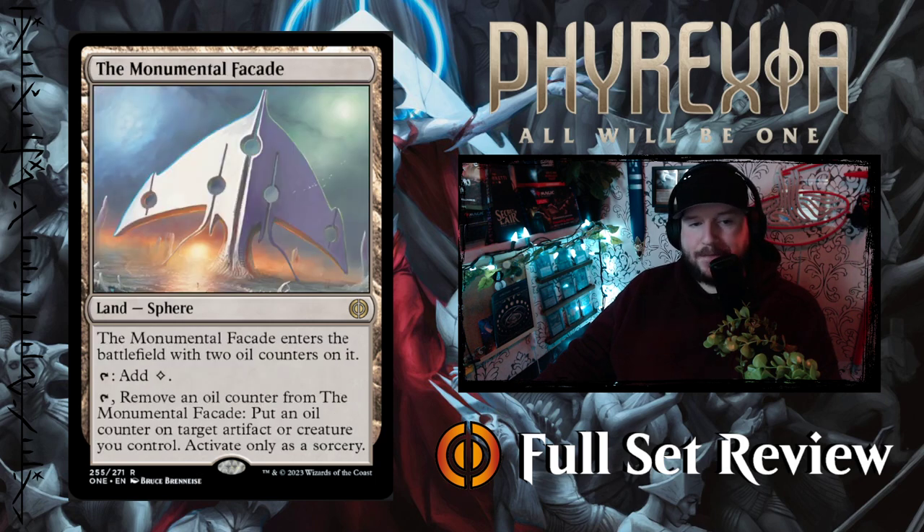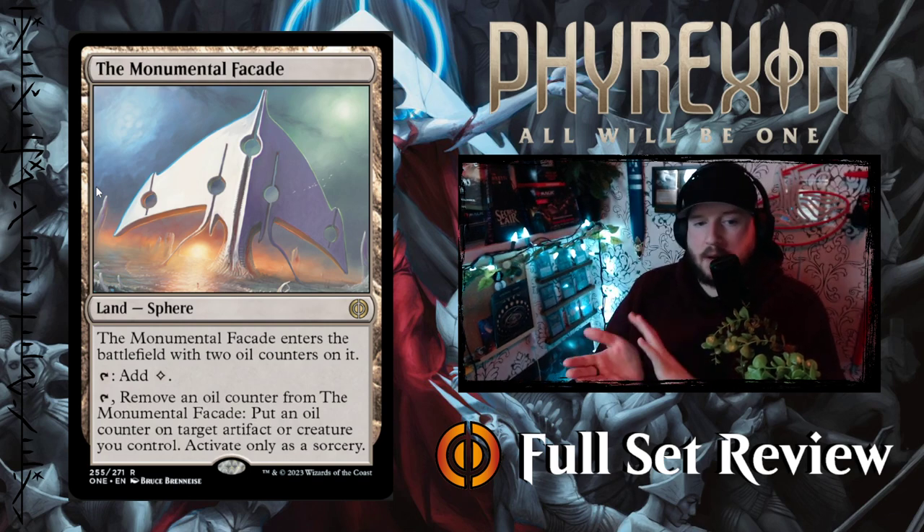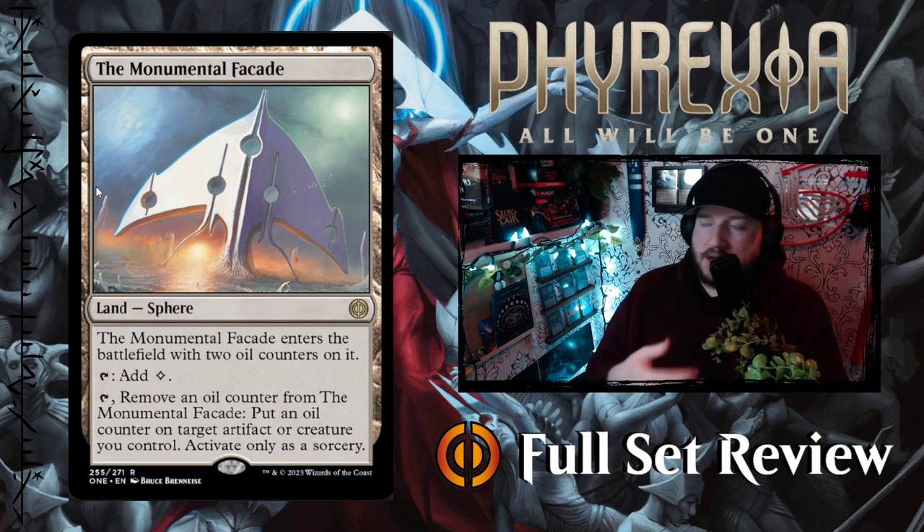Next up we've got the Monumental Facade. It enters the battlefield with two oil counters on it. You can tap it to add one colorless, or tap it to remove an oil counter from it and put an oil counter on target artifact or creature you control, activate only as a sorcery. This is really neat — it's a land that has extra synergies with oil counters. Instead of proliferating, you can remove an oil counter from the Facade and give it to something else. Very cool.